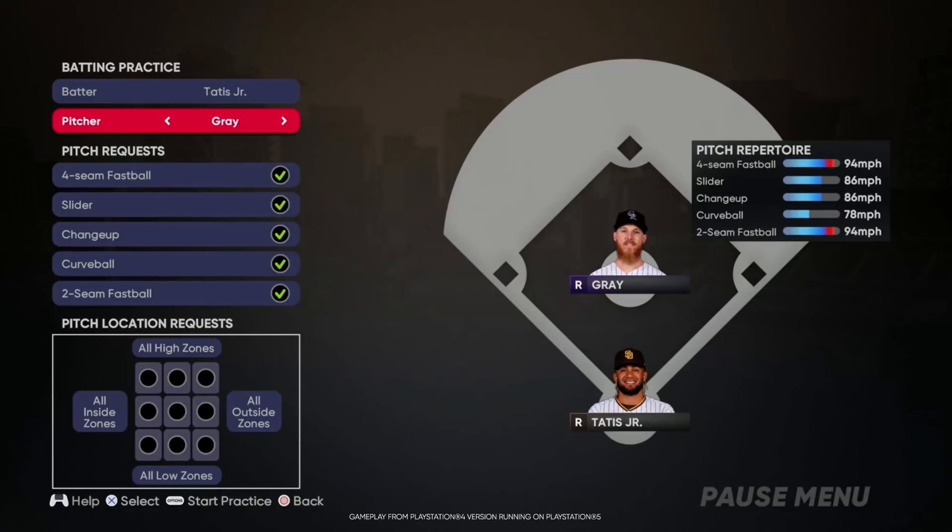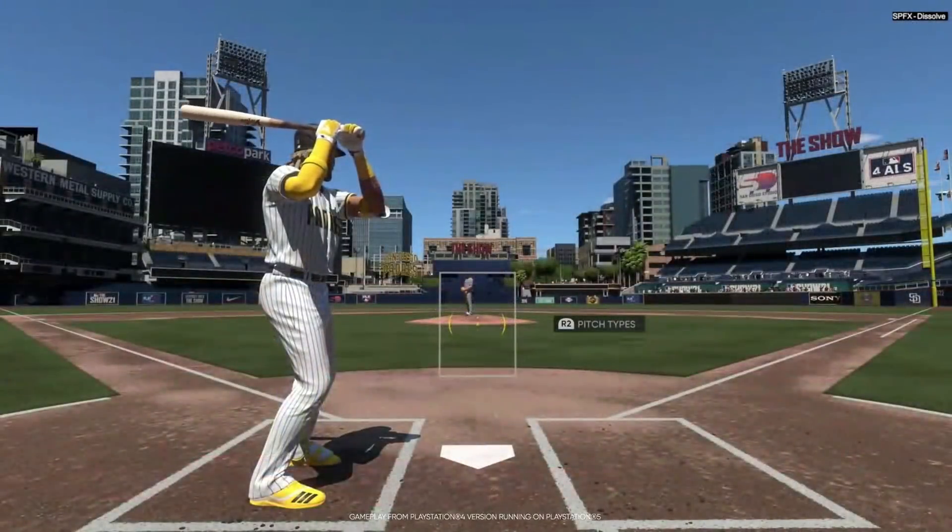The last thing to touch on from this feature premiere is the improvements to custom practice. Custom practice is a really cool mode where you can put any situation you want on the field and hit or pitch with that situation live. The cool thing they've added this year is that in batting practice you can choose exactly which pitches you want to see in which location from any pitcher in the game. So if you're having trouble hitting high-and-away fastballs from Aroldis Chapman, jump in custom practice, put Chapman on the mound, put the high-and-away fastball active, and that's the pitch you'll see over and over. Great addition — we've been asking for that for a while.